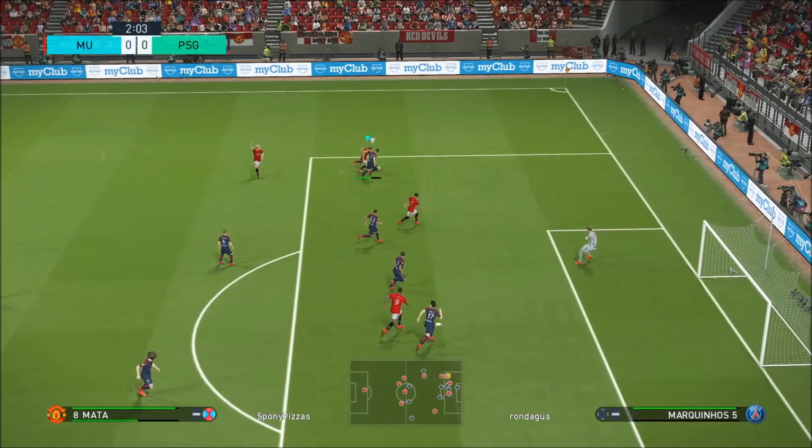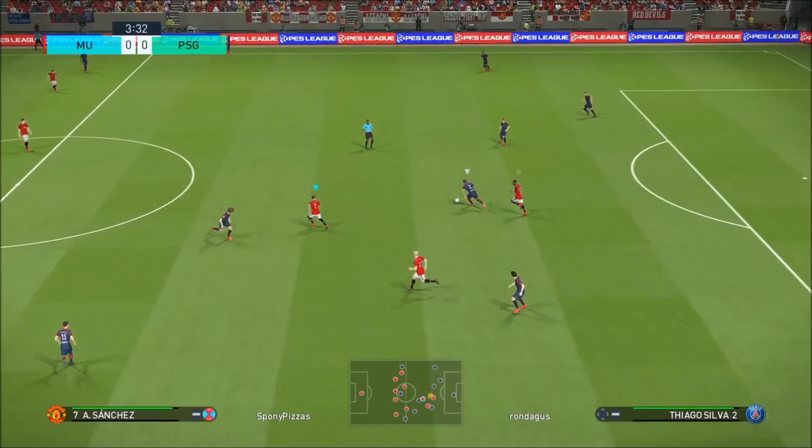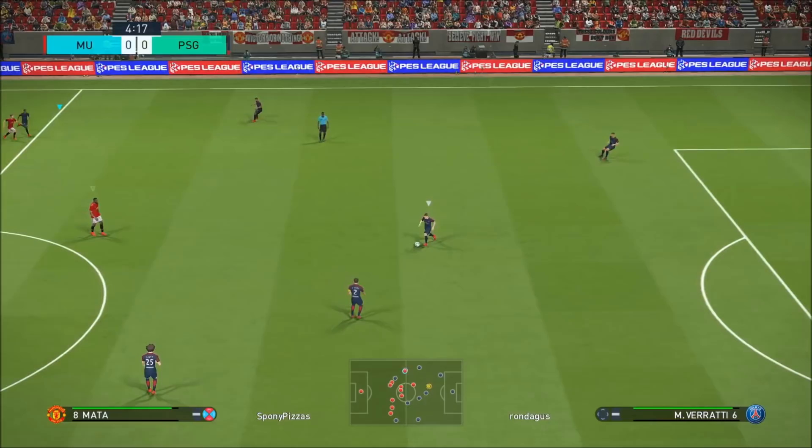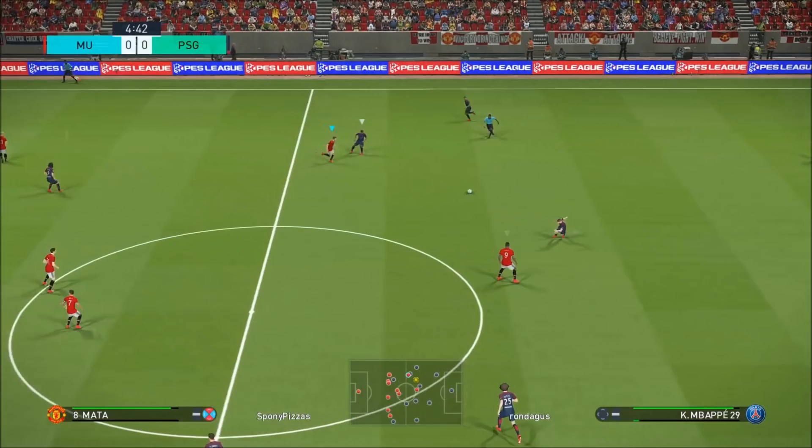I didn't do a lot with it — that was really poor play, but it was only my second game in so I was still a bit rusty. He's got Verratti here and as soon as he changes direction, watch as I switch to Mata to intercept the pass. As soon as his body shape changes I'm selecting Mata and cutting out that pass.